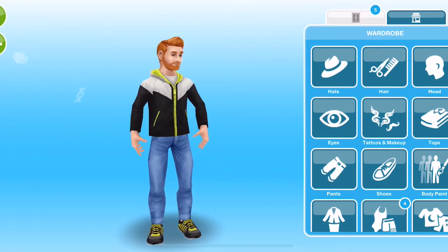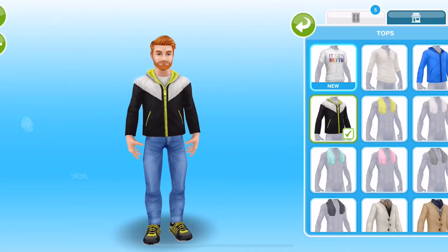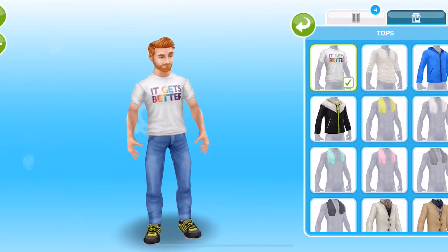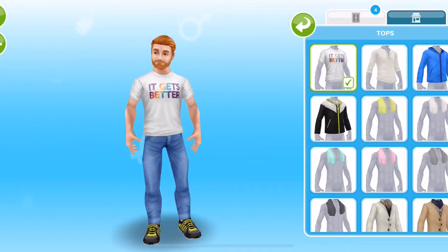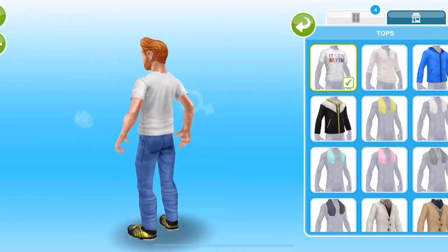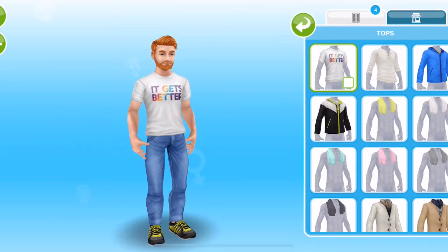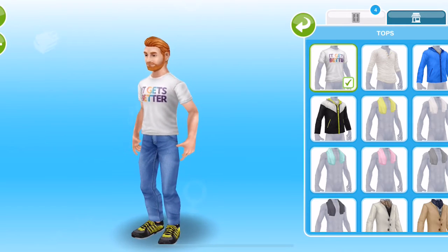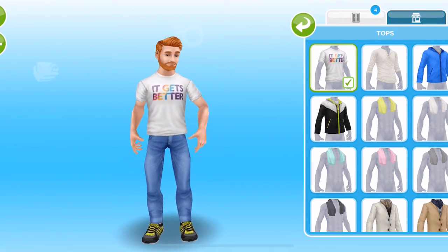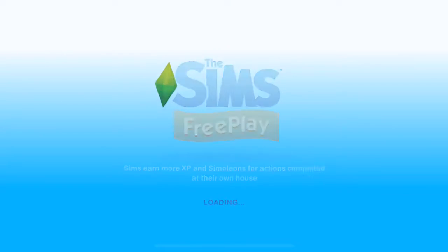So the first thing I'm gonna go to is Ginge Simmer. I'm gonna go down to tops and click on it. It's quite a nice t-shirt — there's only one swatch, and the male and female ones are the same, so there's no difference. To be honest it's a bit basic, but you can't really grumble because I don't think they've actually done anything for pride before.